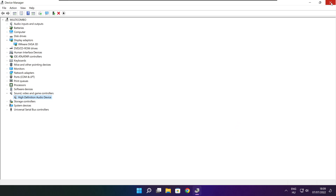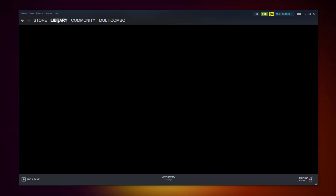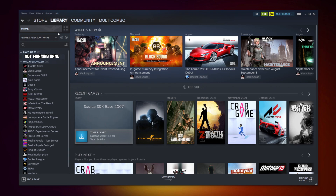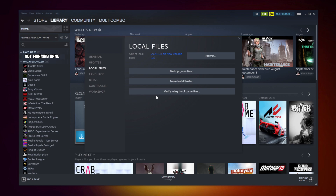Close the window. Open Steam and go to the library. Right click your not-working game and click Properties. Click Local Files, then click Verify Integrity of Game Files. Wait.